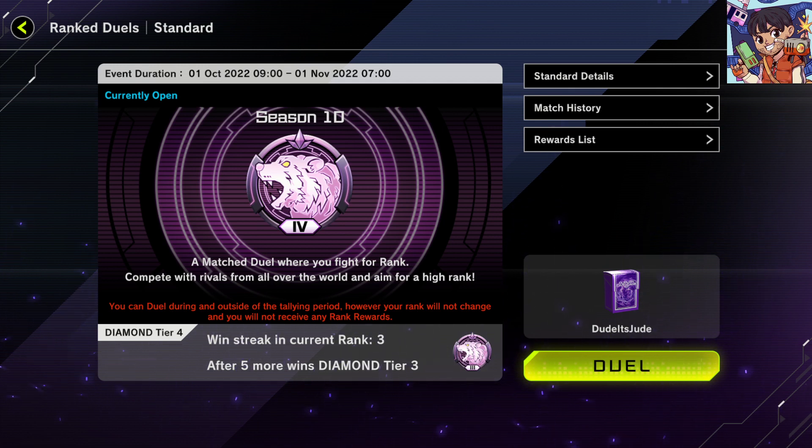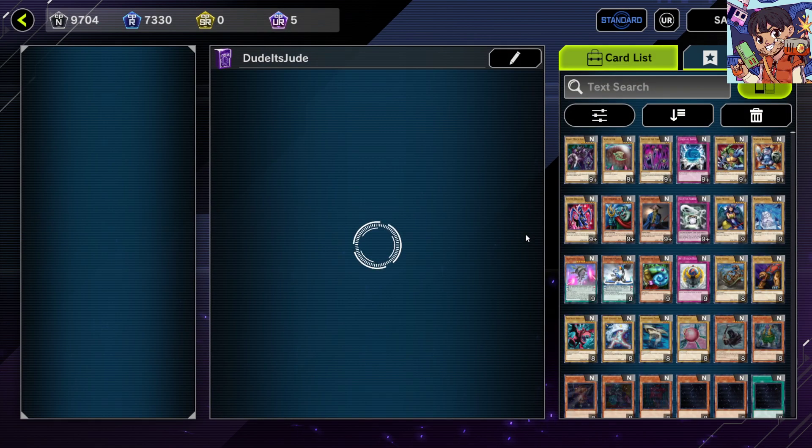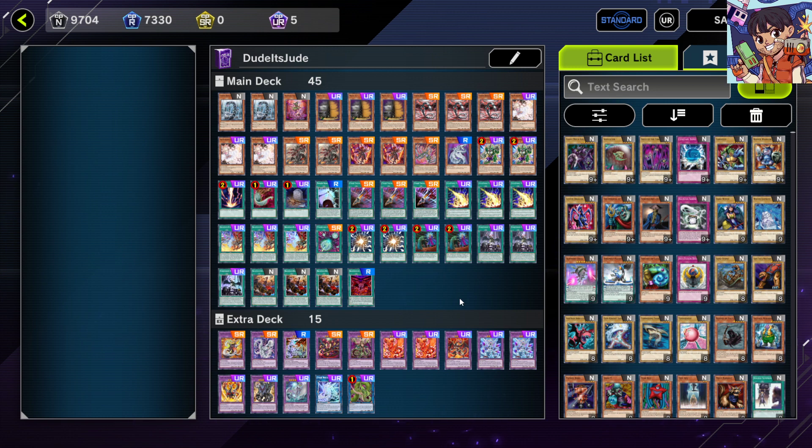Hey guys, back with another Yu-Gi-Oh Master Duel video. Today we're taking a look at my Season 10 build for Branded Cyber Dragon. I've reached Diamond this season — back at Diamond 4, which was my highest rank last season. I made some changes to the deck and went with the usual 45-card setup, but this time I put 12 board breakers in alongside six hand traps.